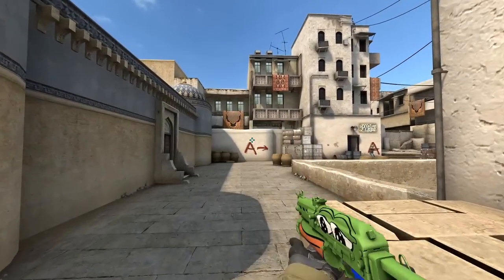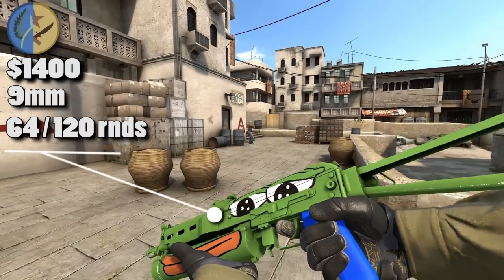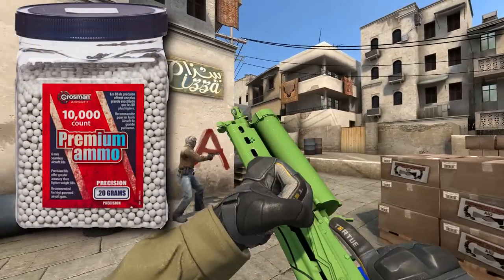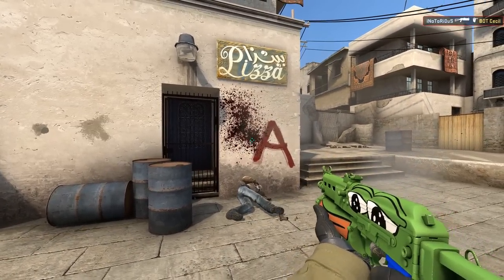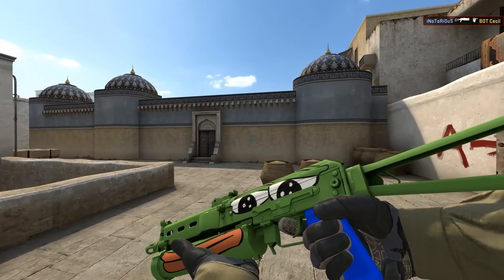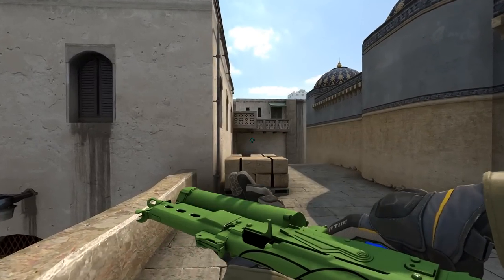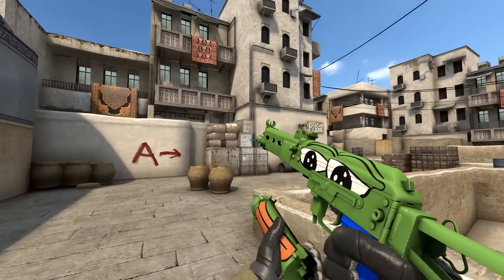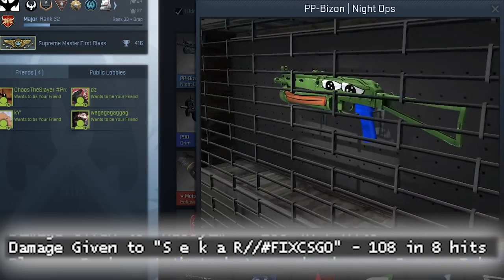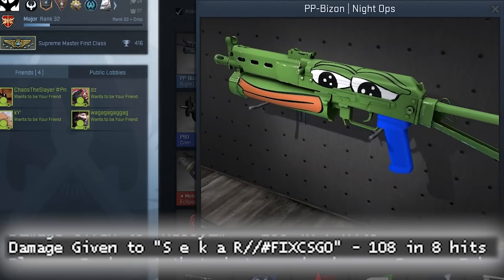Now let's learn some statistics of the weapon. The Pepe Bizon is available on both CT and T-Side for $1400. It holds 64 rounds of 6mm airsoft BBs, with a rate of fire up there with the Negev. The recoil is practically non-existent. The damage is fucking adorable — it does 11 damage to the chest. 11. That's 10 bullets to kill somebody. The most similar weapon to this thing would probably be the Nerf Super Soaker. Did you know the skin on the Bizon is the face you make when you see how much damage you did to someone after you die?